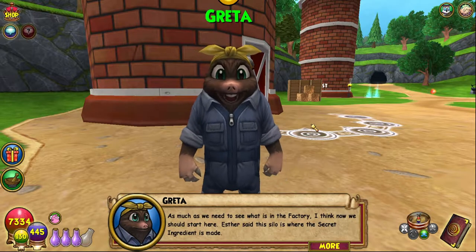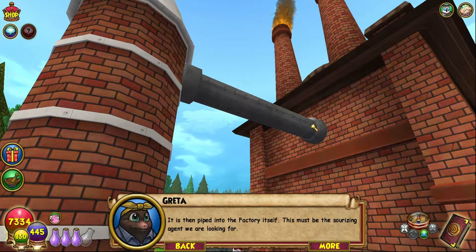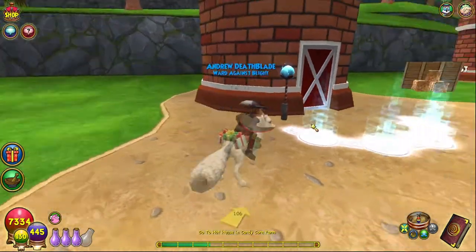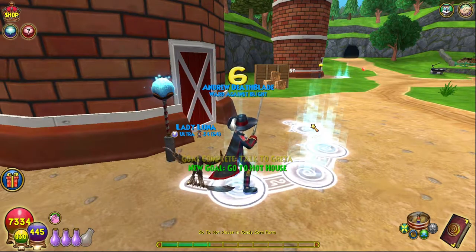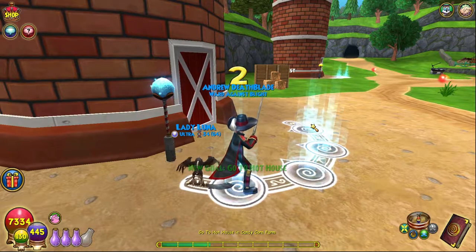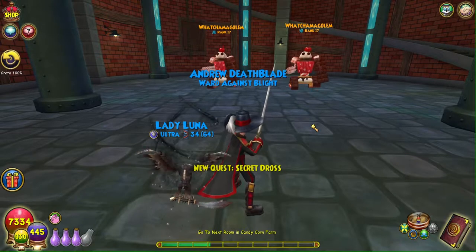Let us start with the hothouse - corporate espionage, because that's how we get side quests, very integrated. Kings Isle are stepping up their game with the side quests. Esther said the silo is where the secret ingredient is made, it is then piped into the factory itself. This must be the sourizing agent we're looking for, so let us go in there and see what it is. Surely there's nothing in the hothouse - let me guess, we have to play another game of choo choo zoo or something stupid.